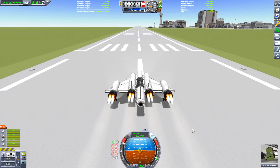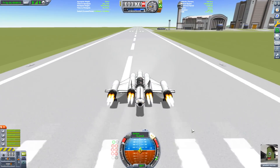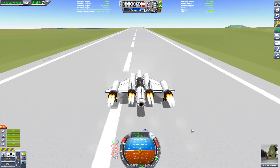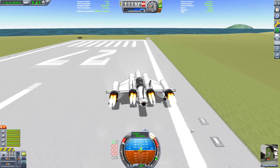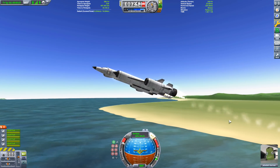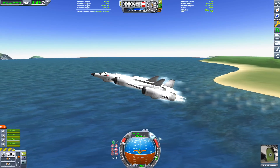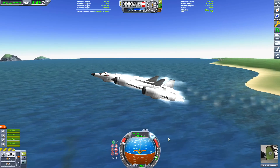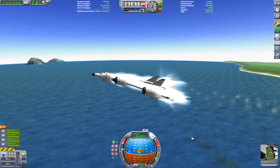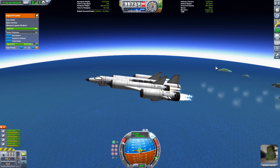A bit more fiddling later: two more rapier engines and a couple of extra tanks. I also added two extra fuel tanks and two extra engine pre-coolers, because they act as air intakes as well. This design has multiple air intakes as well as engine pre-coolers — four of them to be exact — and four rapier engines. Also, if anyone knows how to stop your space plane from wobbling on the runway during takeoff, please let me know because it's driving me nuts.